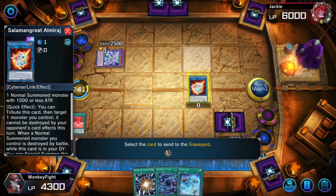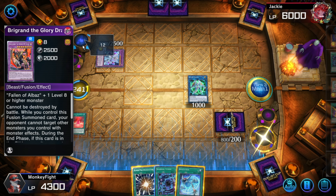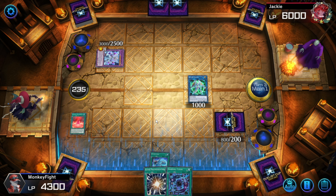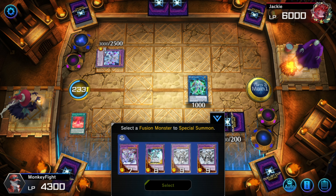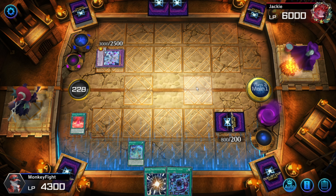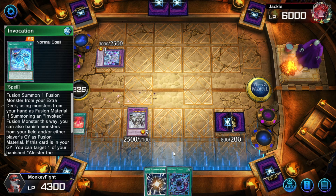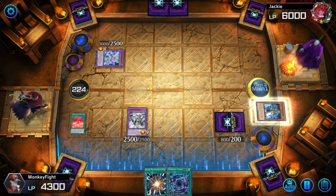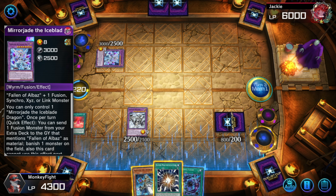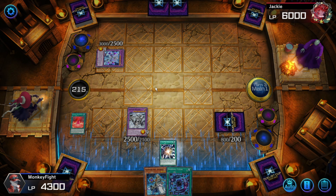I think we're just probably going to go into Mechaba. We can negate the fusion effect. Does he have a Light in Grave? No — that kind of sucks, but what can we do? Go ahead and make Mechaba, go ahead and loop this. I'm going to Super Poly using his monster, and when it activates the effect to wipe my field and Grave, we will go ahead and just negate it with Mechaba.